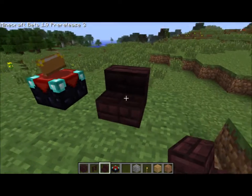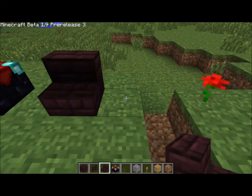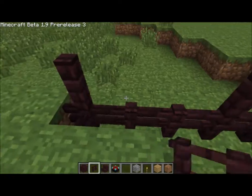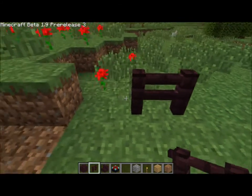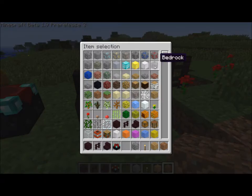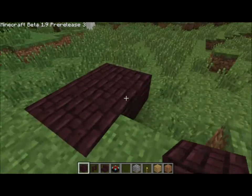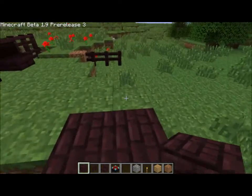We've got the netherrack stairs, quite dark in colour, almost perfectly shaded. We've got the netherrack fence, which acts like a normal fence. Fences now join onto other blocks as well — rather than just joining onto only their own kind, it now joins onto dirt as well. We've also got the netherrack block, or brick as it's called. I don't know how you craft all these, I suppose you'd be crafting with netherrack in a certain sort of way.